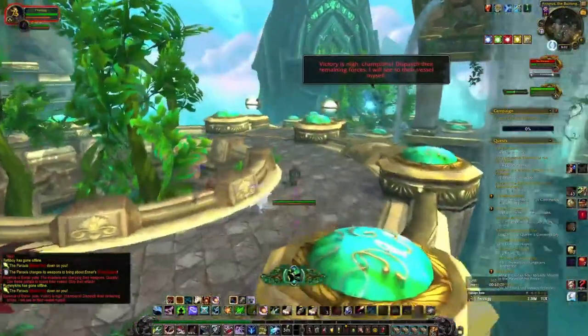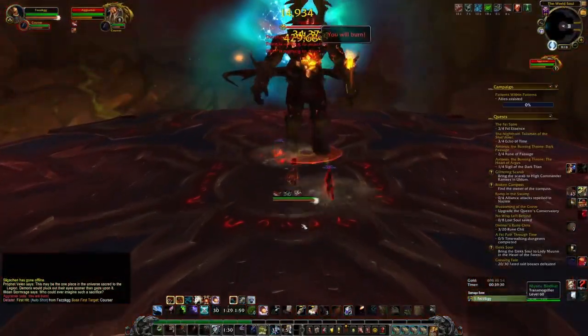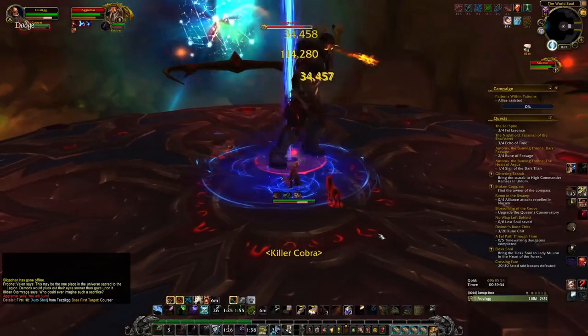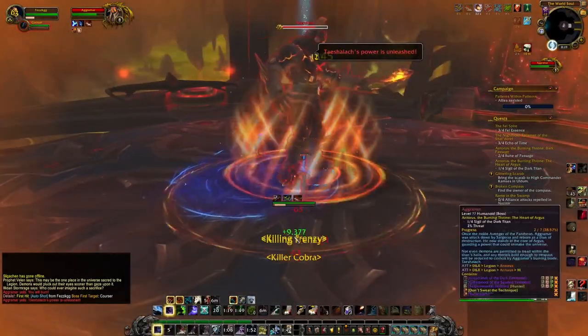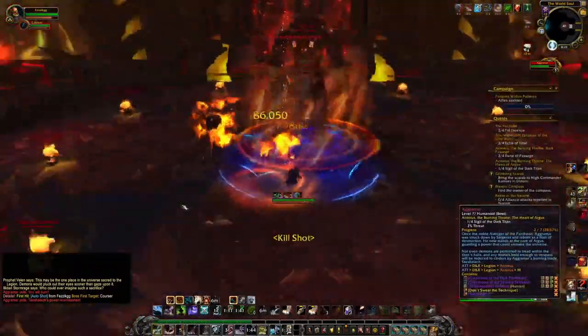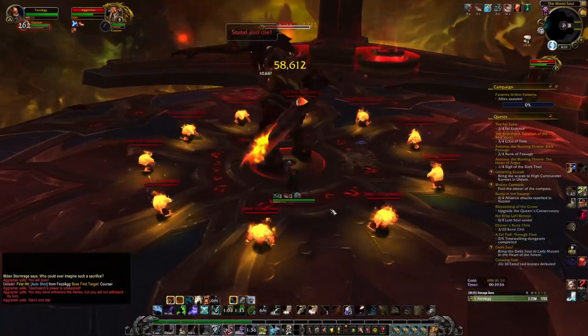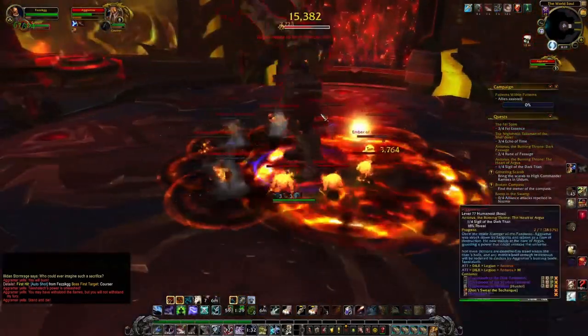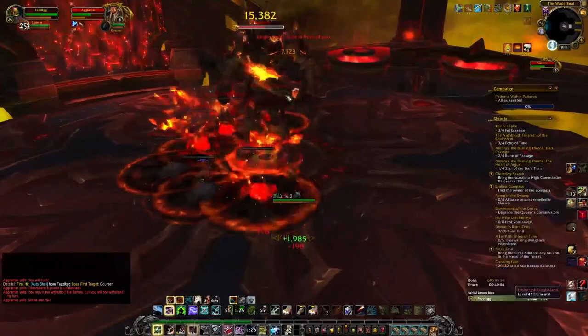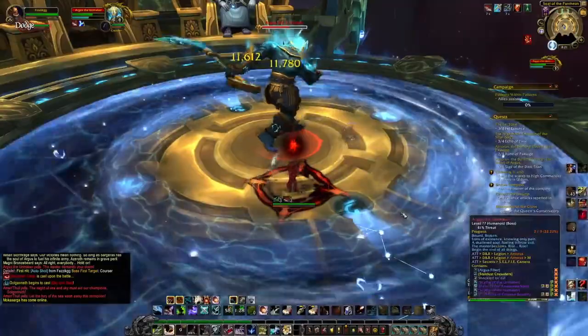The last disruptive fight is Aggramar. He may try to knock you off the edge a couple of times, but if you're doing enough damage you should move him into the next phases before he focuses on throwing you off the platform. Make sure you have ways to counteract that — like Disengage, Heroic Leap, or Blink. After that it's straightforward to Argus. Kill him and get your chance at the mount drop.